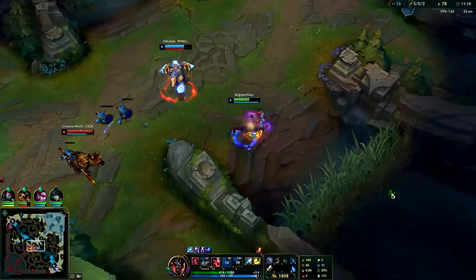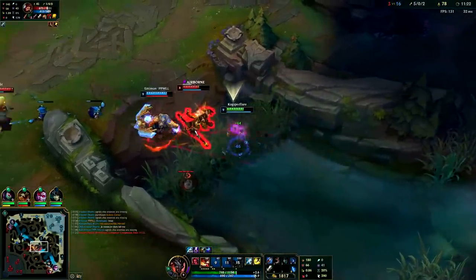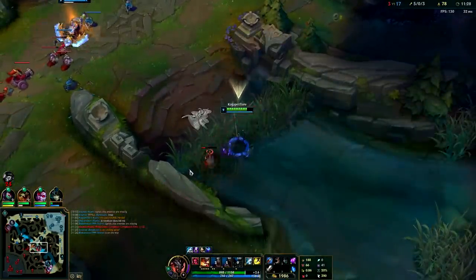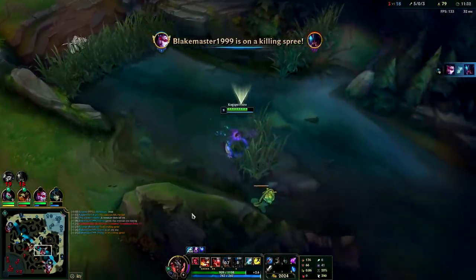Just gonna cross over — I don't know why Bard's mid, it's kind of troll. Knock this dude up, hit him with Q. You can knock people right out of a dash — it was obvious he was chasing me, I threw out a W as he was chasing and knocked him right out of it.